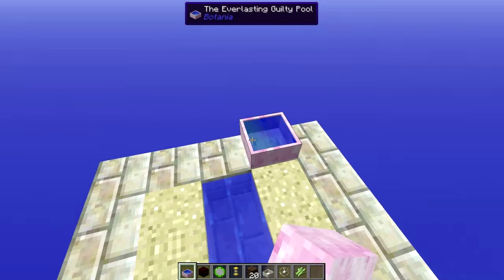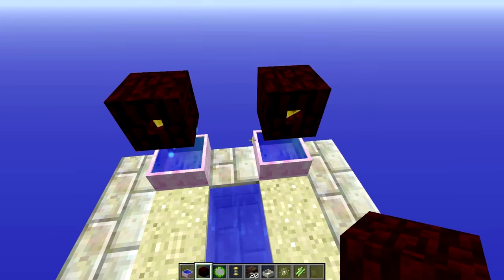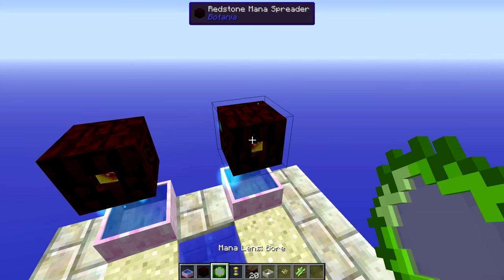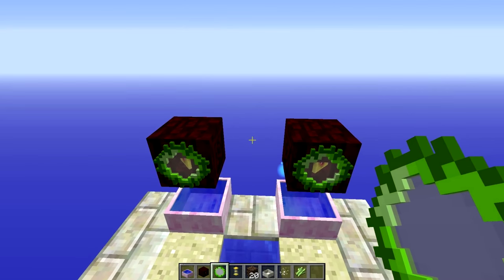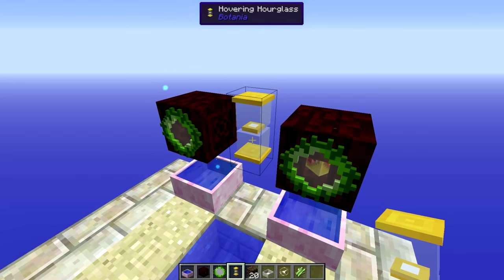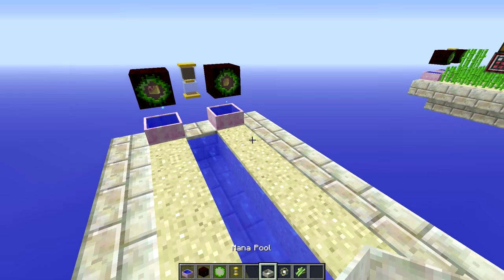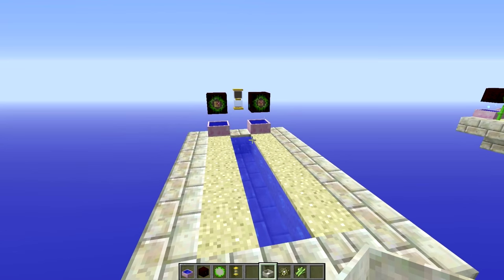The first thing you need to do is place mana pools down on either side, then place your redstone mana spreaders on top and place ball ends. We're using ball ends to break the sugar cane when it grows up to that height. The next step is to place your hovering hourglass in the middle — I'm using 20 soul sand for a 20-minute timer, but you can play around with that and see what suits you.